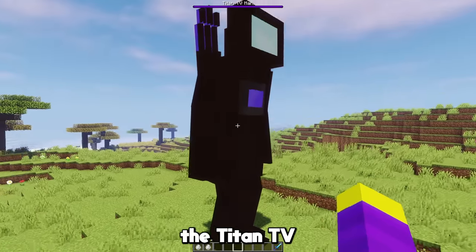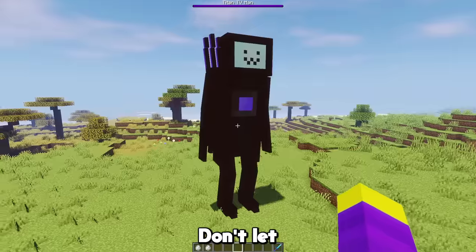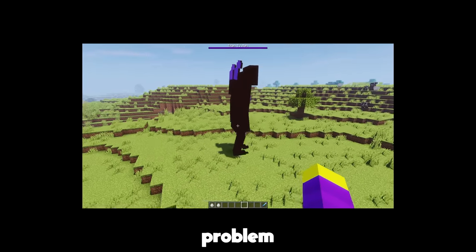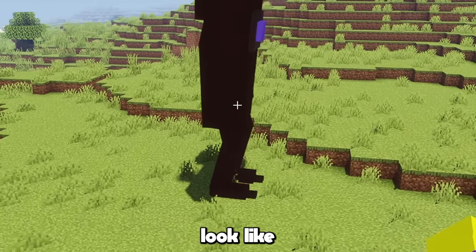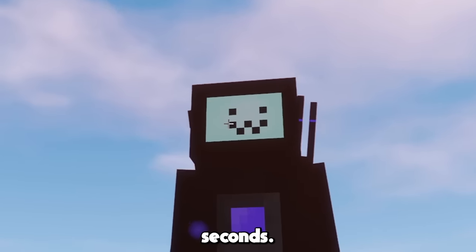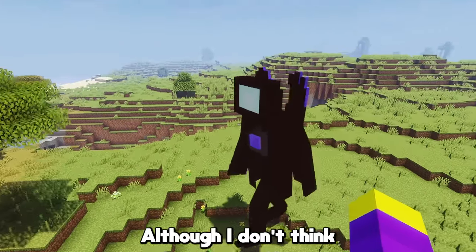Let's see him in Minecraft. This is how the Titan TV Man looks in game — he's honestly not as intimidating as I thought. Don't let that trick you though, because he's definitely the most powerful mob yet. Okay, there might be a slight problem with his walk — I feel like it shouldn't look like that. Similar to the TV Woman, I made it so his face changes every few seconds. I also made it so he teleports away when he gets low as well, although I don't think that's happening.